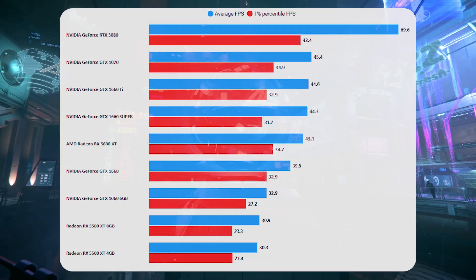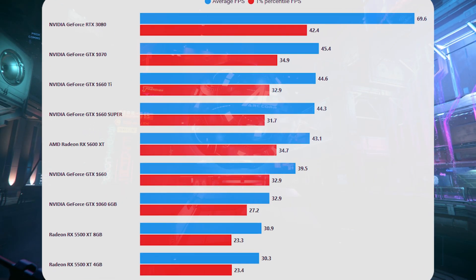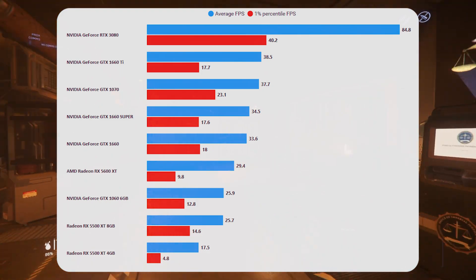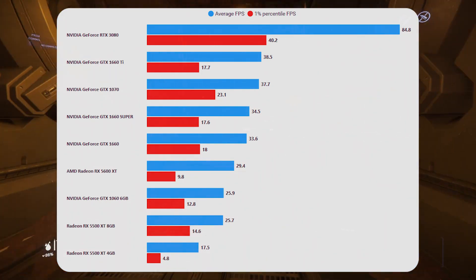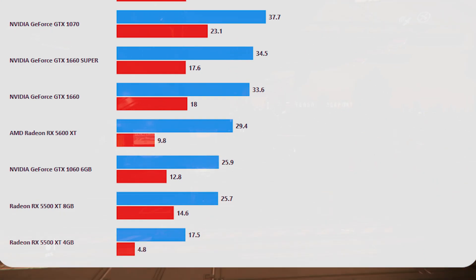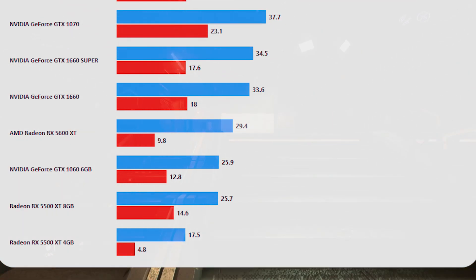The same goes for Area 18 — it's kind of in the middle of the 1660 variants. But then when we get to Lawville, we see this same issue that we've seen with other 6GB cards, because this is a 6GB VRAM card and it just has these drops — frame drops where it seems like there are memory swaps going on. It just tanks performance, and it seems like these AMD cards find that harder to deal with than the NVIDIA ones.